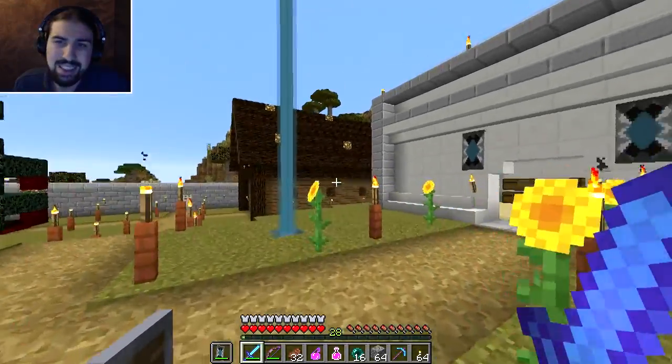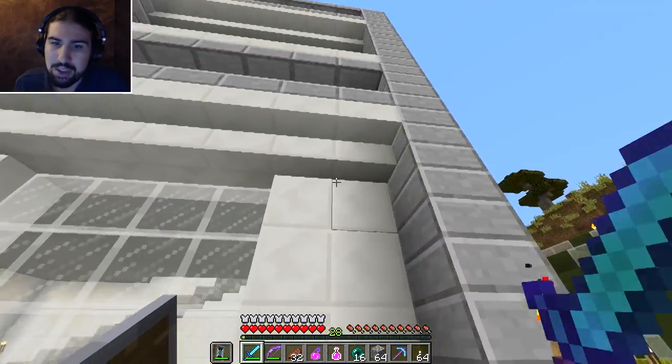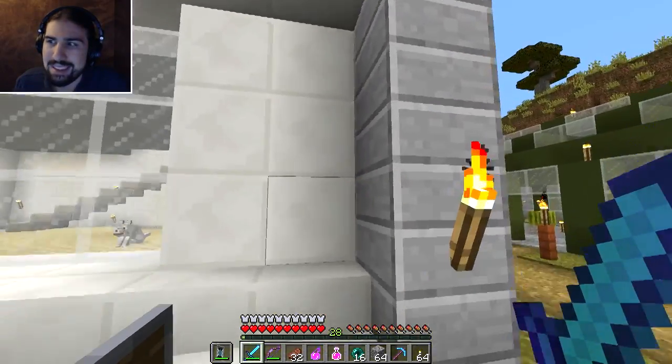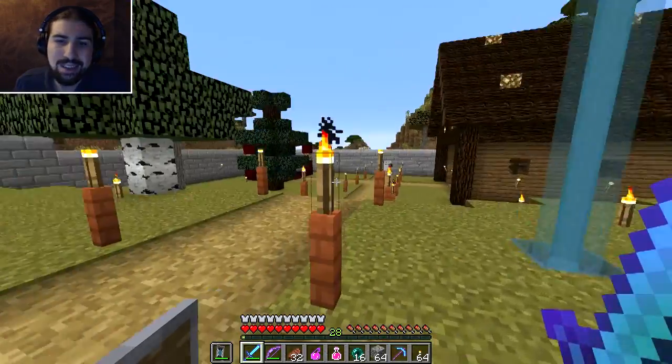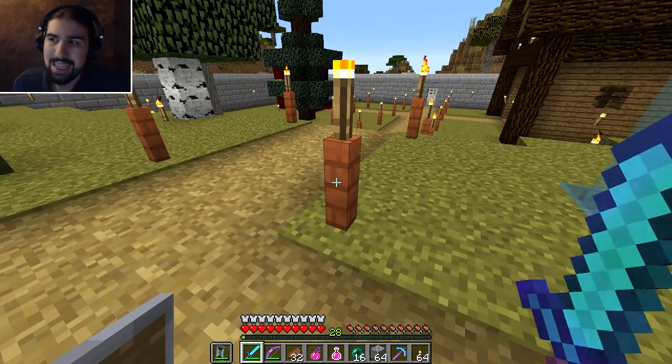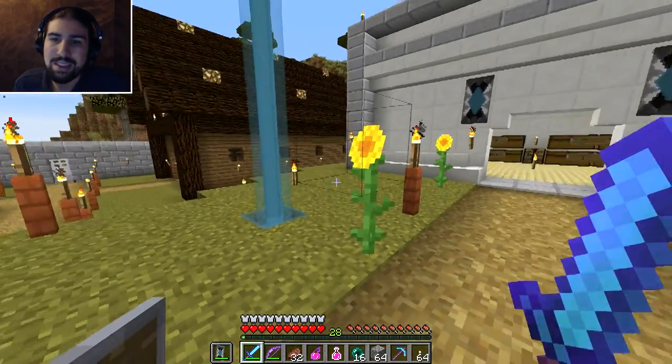Hopefully that looks a bit nicer. I'm just not sure how else to stylize this. I did remove the pillars and was going to do pillars on the outside maybe. I don't know, I still need to do more of the house here, but it's coming along. I also revised the torches and put them on acacia fences because I thought that looked nicer - thought the orange would be nice anyway.